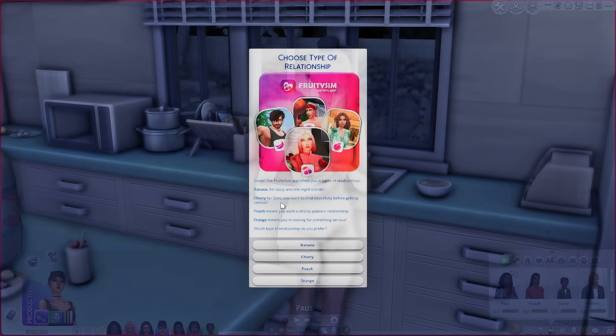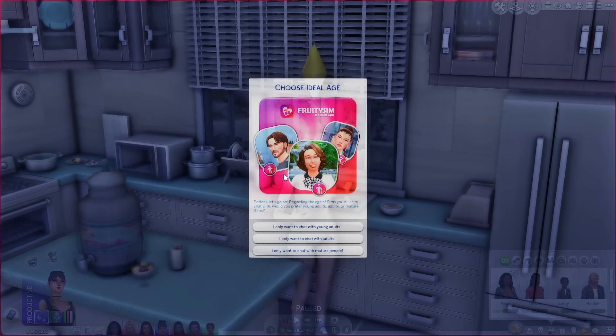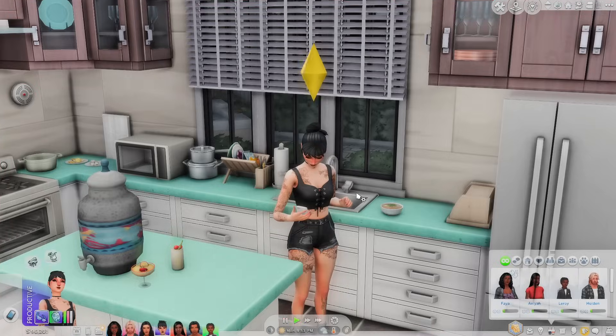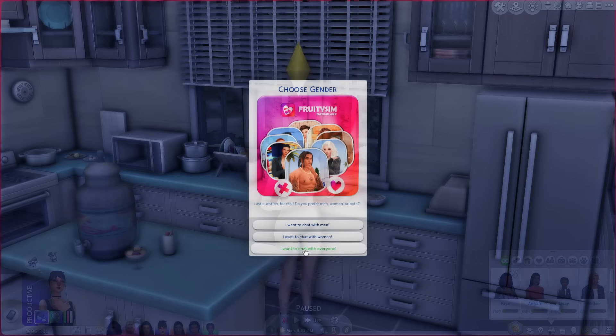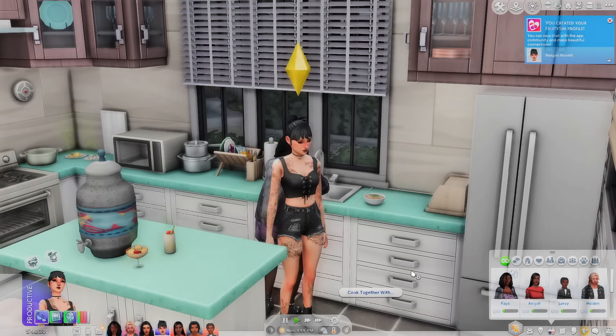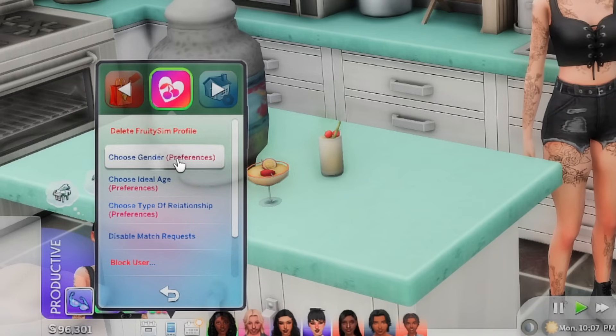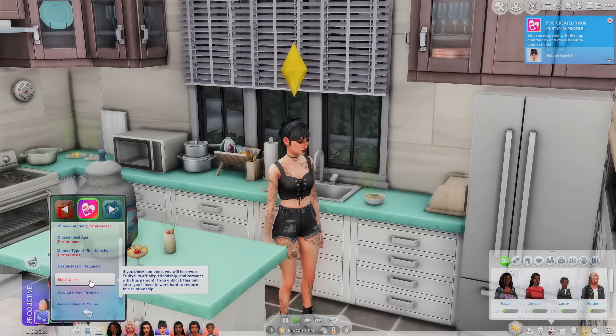The Fruity Sim app offers four types of relationships: Banana for spicy one-night stands, Cherry for chatting before getting serious, Peach for strictly platonic, and Orange for something serious. For the drama, we're going Banana! You can also choose preferred age range — we'll do young adults — and gender preference. Profile successfully edited! From now on you'll receive match requests according to your preference criteria, and you can disable them at any time.